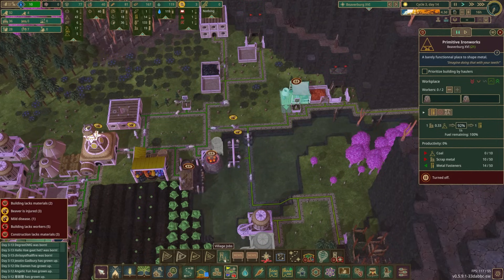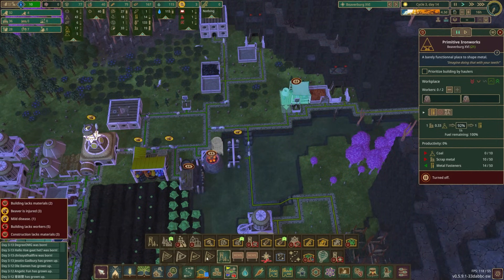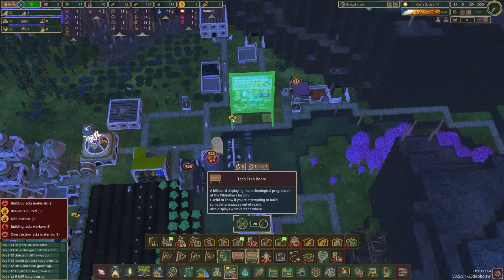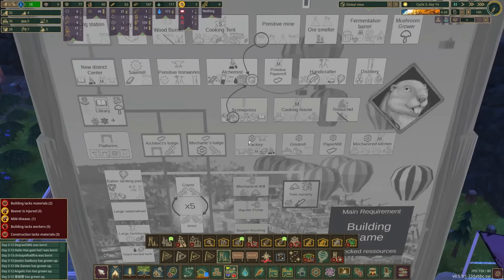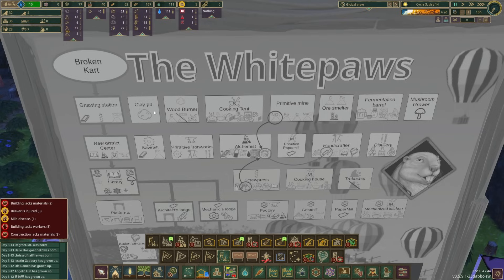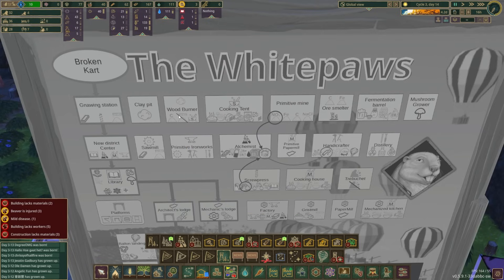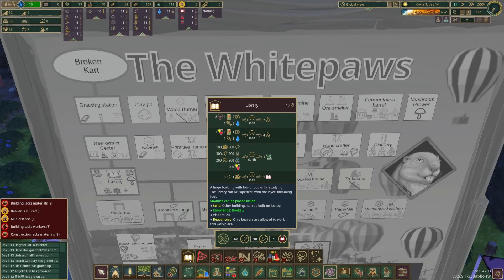I think the cabbages will die inside of three days if they become unwatered. Looking at the science billboard: we built the gnawing station, clay pit, wood burner, cooking tent, primitive mine. We have not yet built the ore smelter. We built a mushroom grower, the new district center — we've not built the sawmill, we did build the primitive ironworks. We can't make the alchemist until we unlock it with science. Looking at the research tree — primitive paper mill, handicraft, distillery, library — I guess the library is what we're going to have to do next.